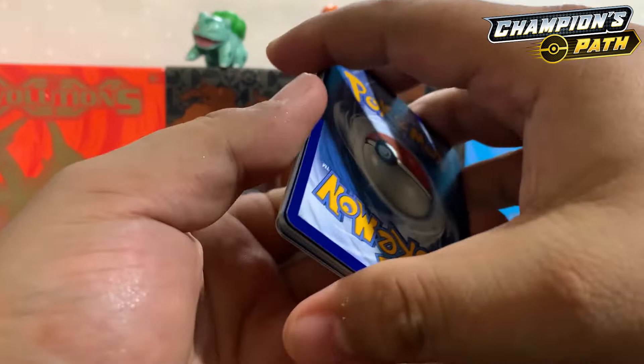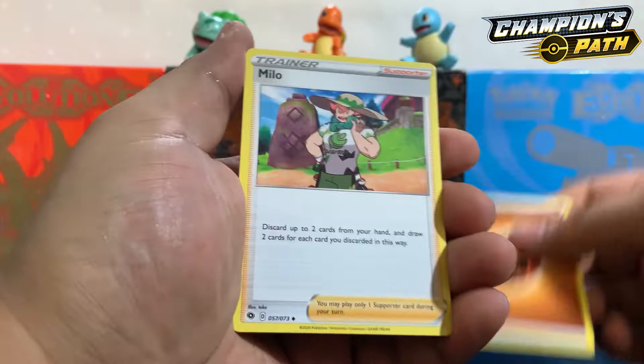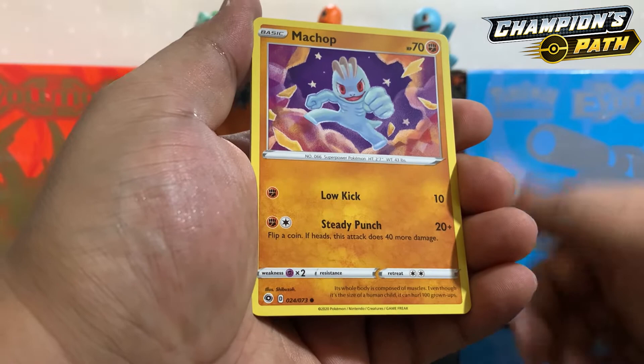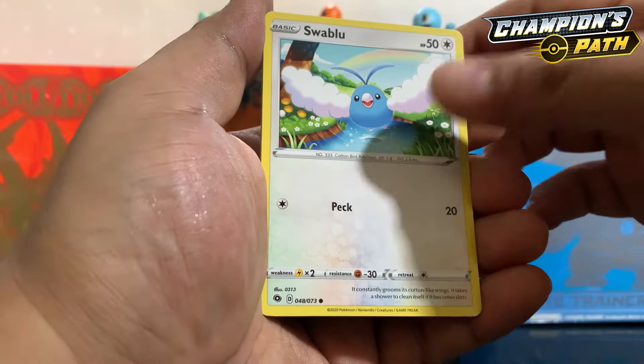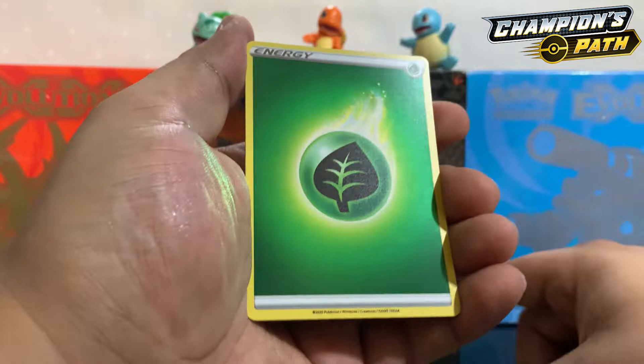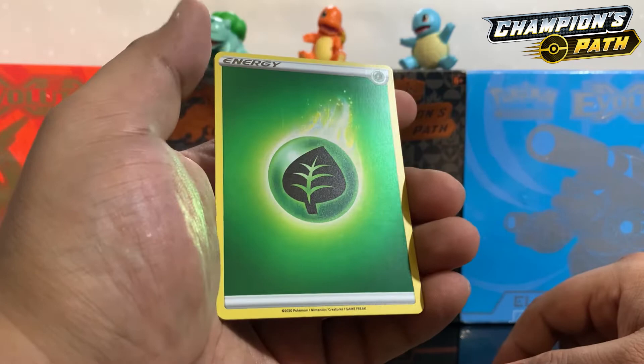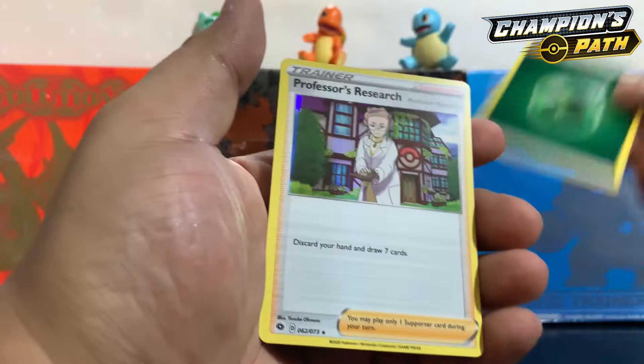One, two, three, four to the front — Fighting Energy, pack magic come on! Milo, Orbeetle, Betty, Nickit, Machop, Atkins, Swablu, NK — reverse holo is a Grass Energy, wow that looks cool! It's got two print lines though. Last pack magic — and Professor's Research holographic!